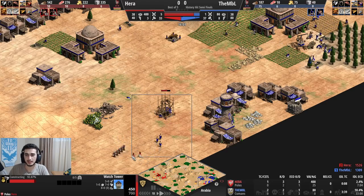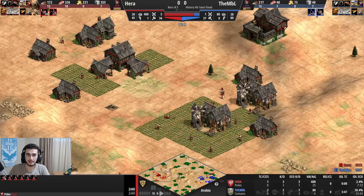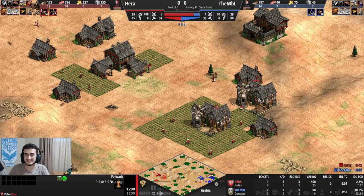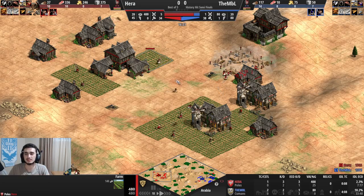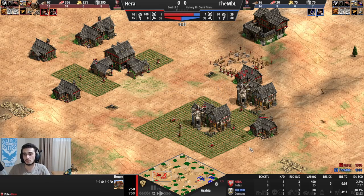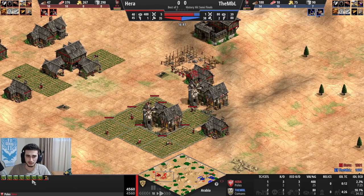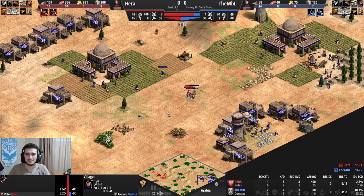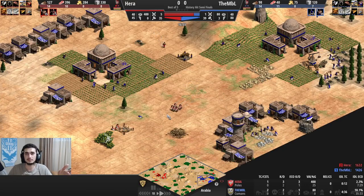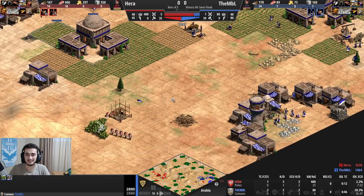Back home, mining more stone, the Folwark is filled with farms — I even make a second one. I made three farms around the TC which I think is a mistake — you should almost never farm around the TC with Poles, really take advantage of the Folwark. Seven farms around the Folwark, and I get 17.5 food per farm instantly since I don't have Horse Collar yet — that's a really good bonus.